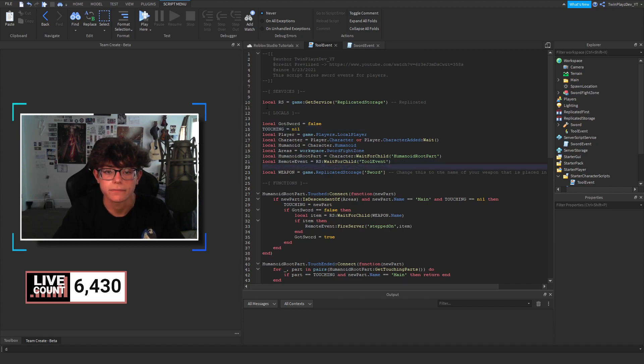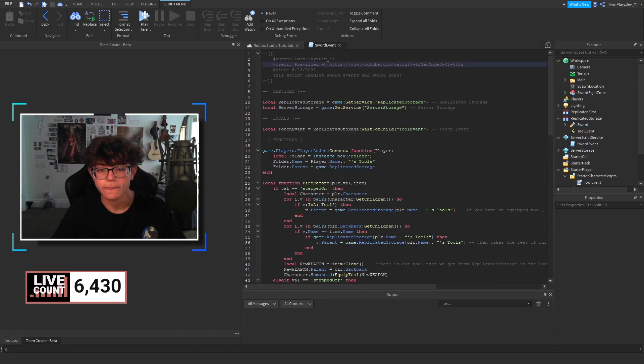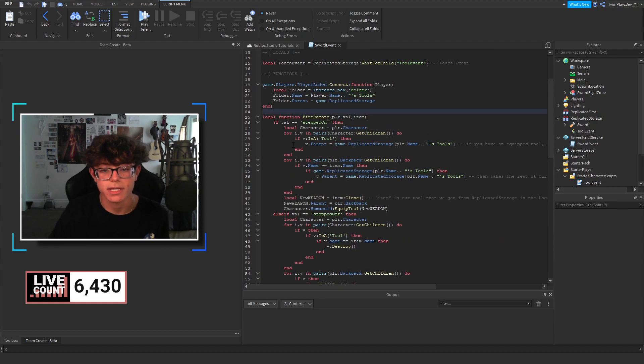Just touch the gotSword equals false line — don't touch lines 10 to 21 or 27 to 51. If you have a new sword to import, you just change the weapon name, like 'Classic Sword' or something else. We're getting the name from the item in Replicated Storage. Now for the server-side script: we grab Replicated Storage, Server Storage, the touch event, and create a local for the event. On PlayerAdded we create a new folder called 'sTools' and parent it to ReplicatedStorage.